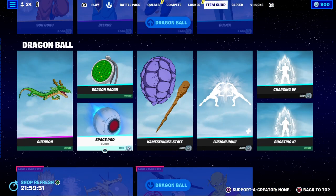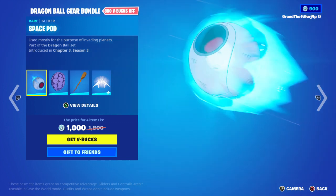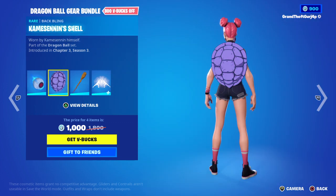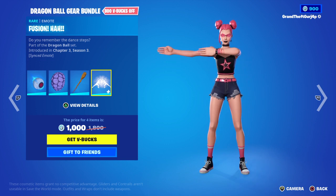How much does it cost? Dragon Ball Fury Thunder, Space Pod, Commissions Shell, Staff, and Infusion Ha.